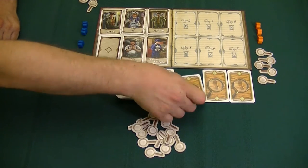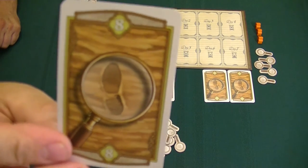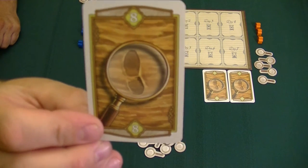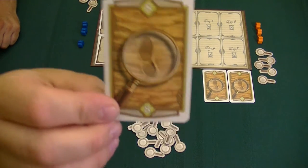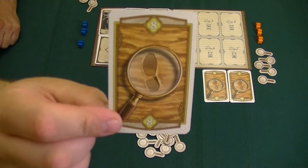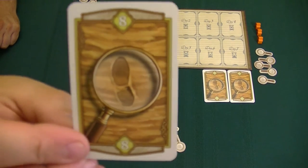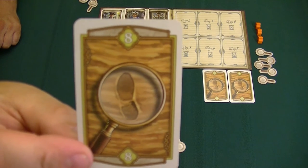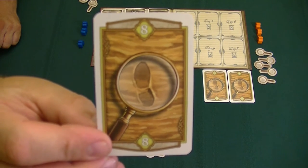Quickly, let me talk about the cards. This is a footprint — as you can see, there is a number eight on there. That means there are eight of these clues in the deck, and whoever has the majority of these cards is going to score eight points. Now, if a player happens to have all eight of these cards, they will score a three-point bonus for having a total majority.